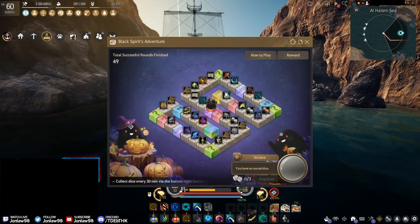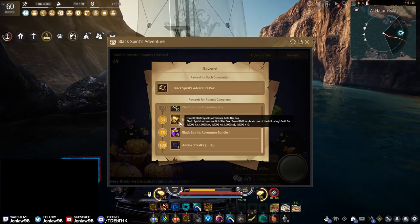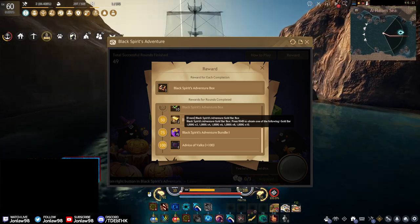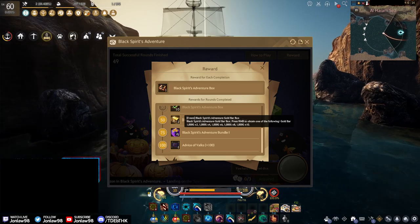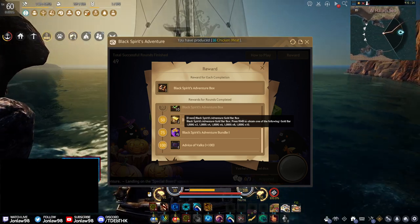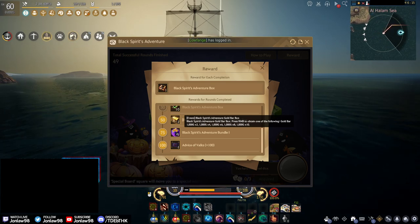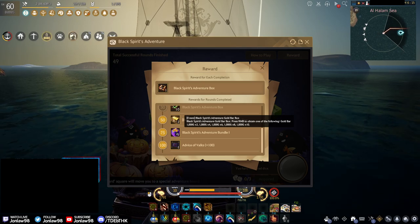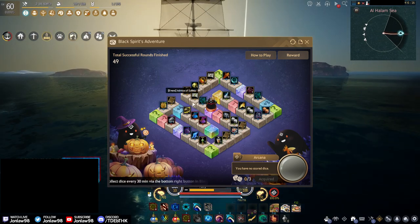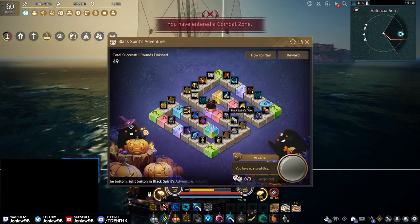One other thing happening soon: I'm at 49 out of 50 on my board, and at 50 I get the gold box. Assuming the very worst, it goes by two, four, six, eight, ten — so that's 200, 400, 600, 800, or 1 billion silver per box. At very minimum that's 400 million silver tomorrow, assuming I can finish the board tonight or after reset.